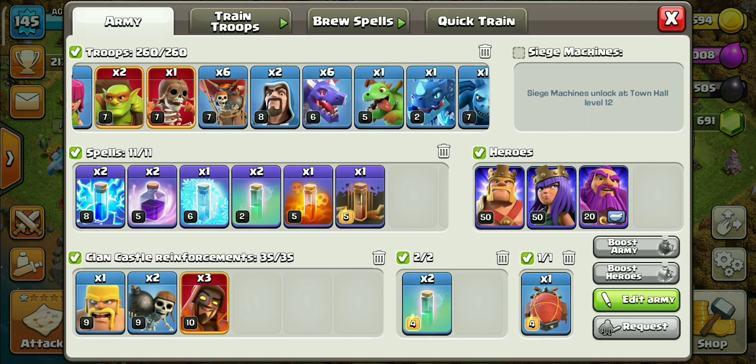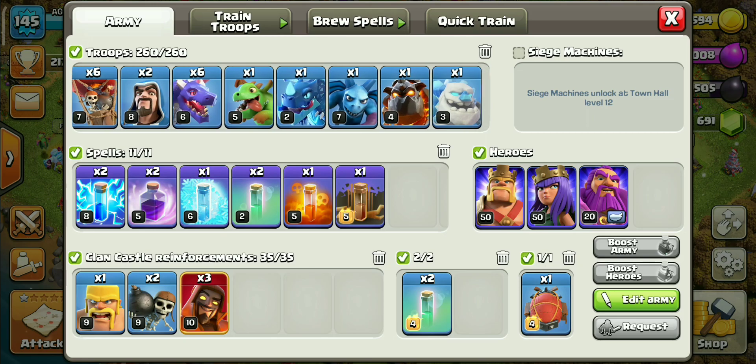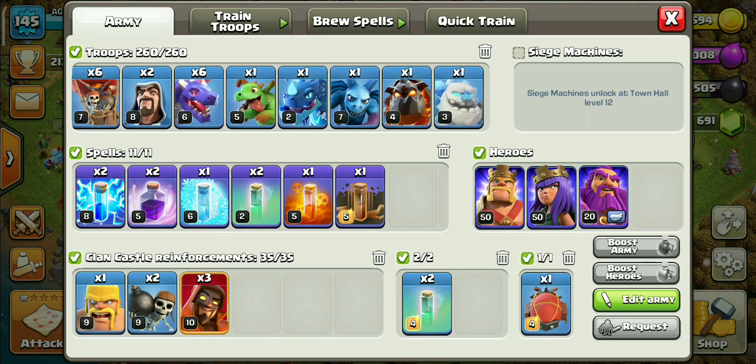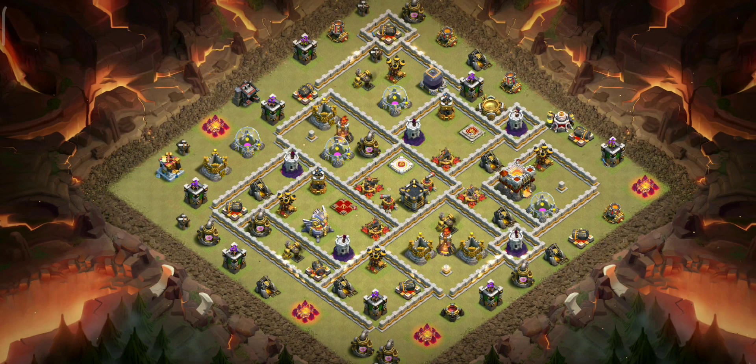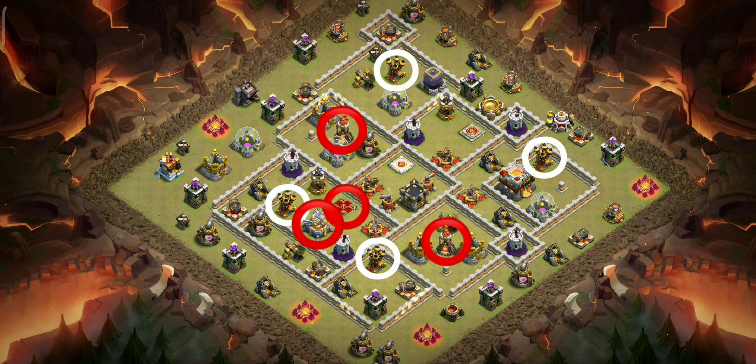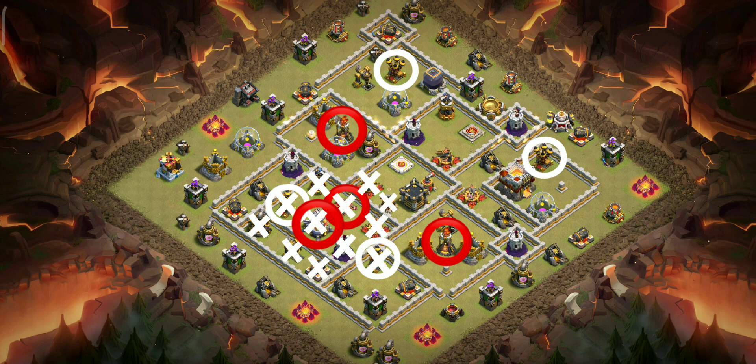Let's start with the troop composition — this is the general army composition, and you can make minor changes according to the base. Take a look at this base: the main threats to the dragons are the Eagle, Queen, multi-infernos, and air defenses. So we have to take down most of them with the blimp. We will drop the blimp here and the super wizards will clear all these things — they might even get the CC down too.